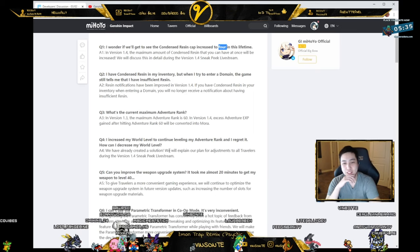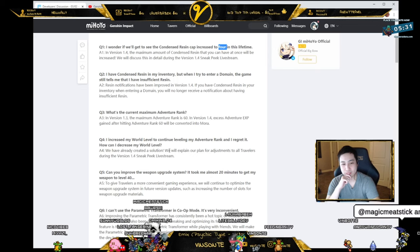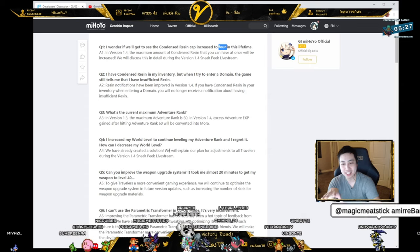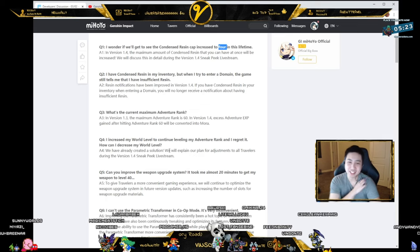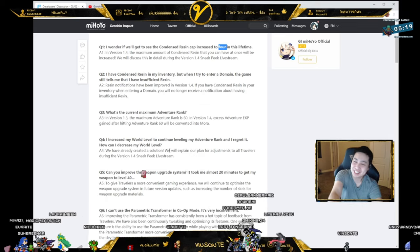I increased my world level to continue leveling my adventure rank and I regret it — how can I decrease my world level? We have already created a solution — adjustments coming to all travelers in 1.4. Though they say maybe, we don't know yet. Just teasing us.